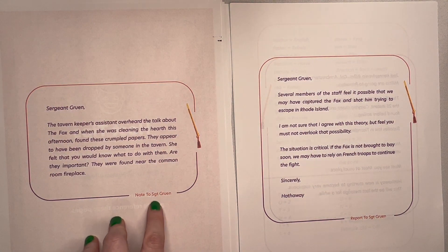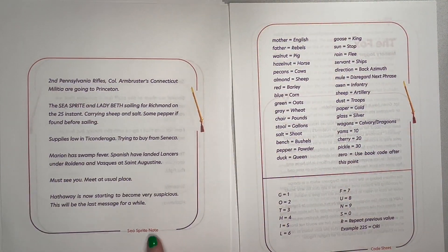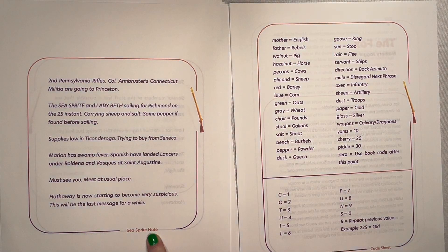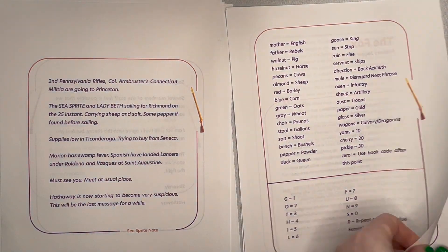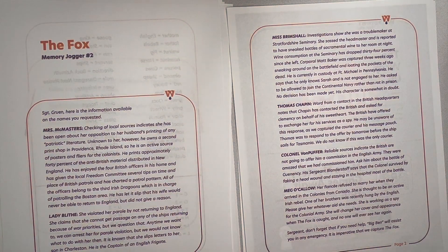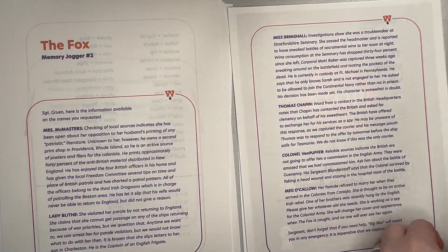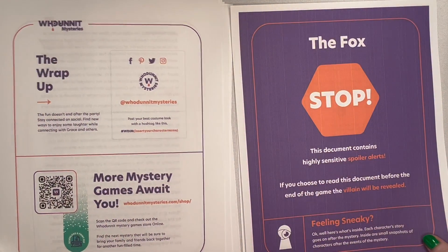The note to Sgt. Groon, the report to Sgt. Groon, the C Sprite note, and the code sheet — those should all be printed and ready to distribute to the players. There's also memory jogger number two, but this is in everybody's player packet. That is the hosting packet.